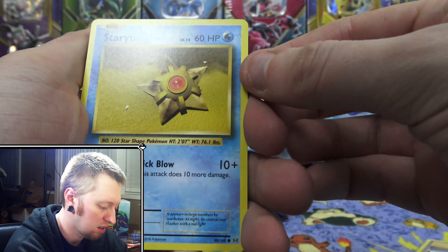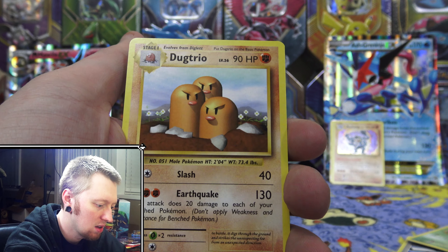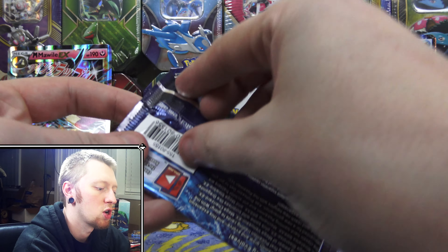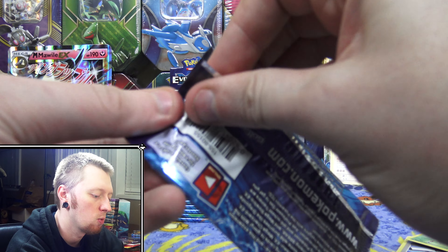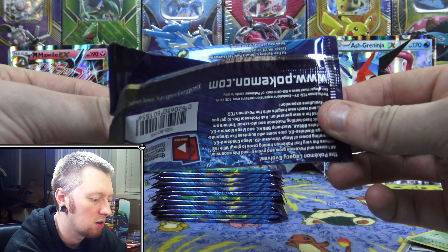We have Staryu, Tangela, Rattata, Weedle, Voltorb, Porygon, Pidgeot Spirit Link, Metapod, Reverse Slowbro Spirit Link, and the rare is a regular rare Dugtrio. I'm trying to keep these videos pretty consistent and doing one every two days. I'm going to continue that as long as I can, and if anything changes, of course I'll let you guys know.